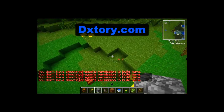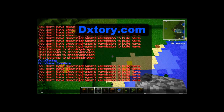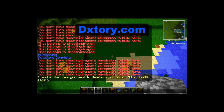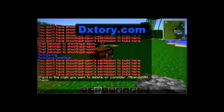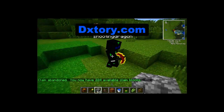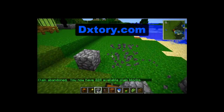If you guys want to destroy your area of protection, you just do /abandoncllaim. You actually have to stand inside the area that you claimed — sorry about that, I forgot. So now I have 224 claim blocks available to me and this area is no longer protected by me.